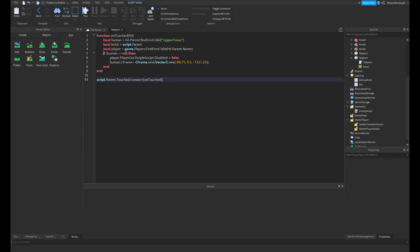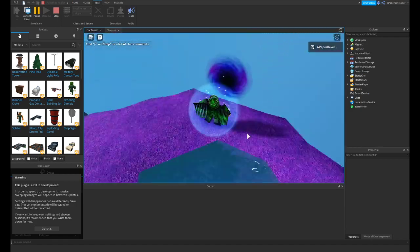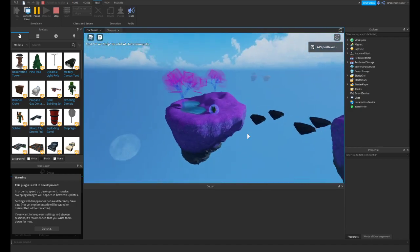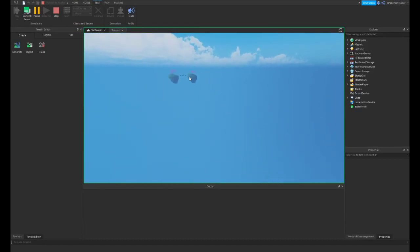Real quick, I'd recommend putting this inside your check for a humanoid if you have one, just to lower the lag a little bit. Alright, let's go ahead and test it out. So when we jump in this portal, the grass becomes purple, but if I go ahead and head to the server side perspective, the grass is still green.